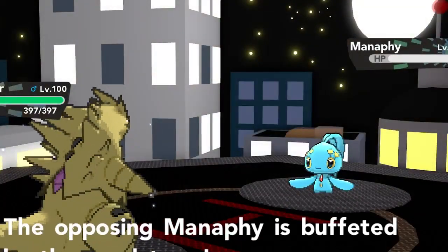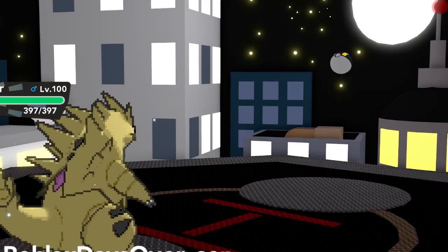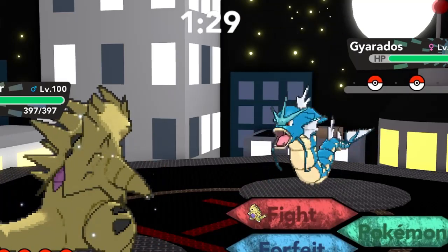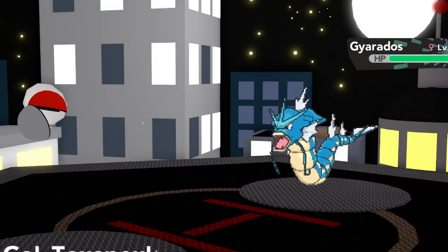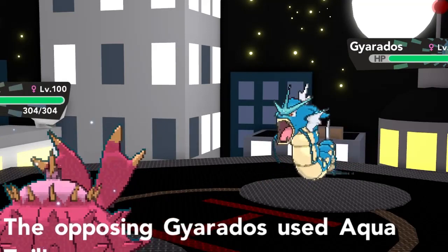He did go for Tail Glow, so his Manaphy was taken down, especially because of the chip damage, which is great. You want to be careful with Tyranitar, but even if he had attacked, Tyranitar could easily take any of Manaphy's hits because it's just that much of a wall — that's why I like using it sometimes. My only issue with it is that it doesn't really hit too hard, or maybe it's the set I'm running, but that makes it less fun to use.